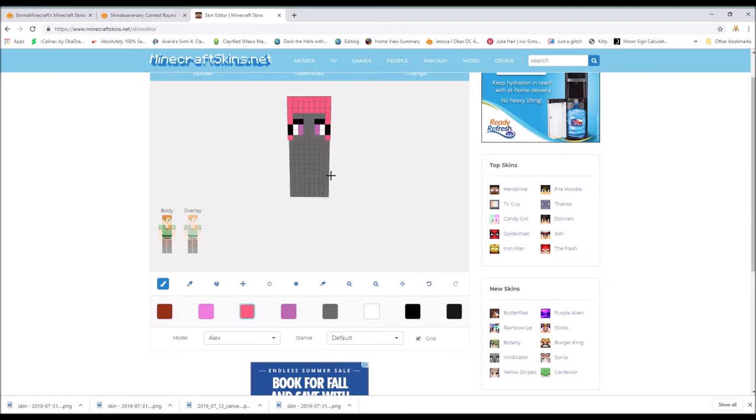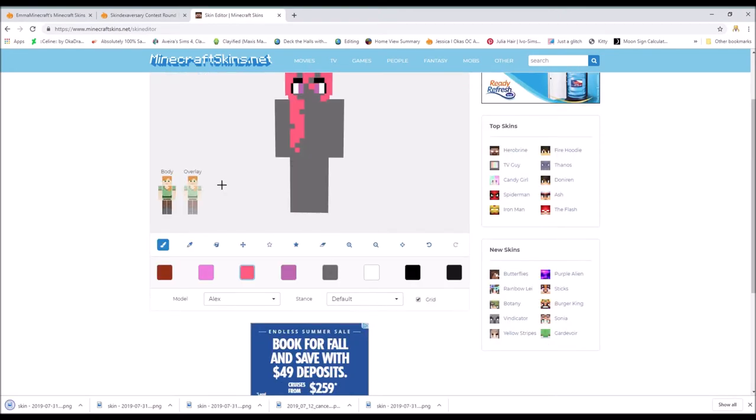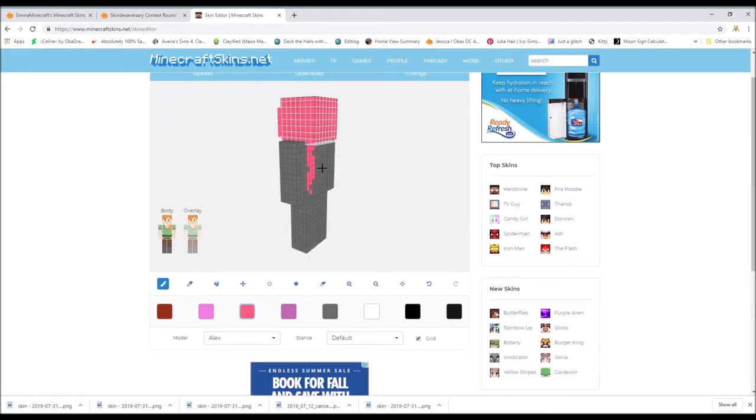I'm going to figure out how I'm going to do the hair. So far I've decided on this for the hair. I wanted to have one in the front and one in the back to give it a more playful look. Then I'm going to start working on the outfit.